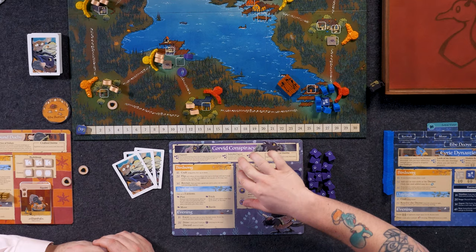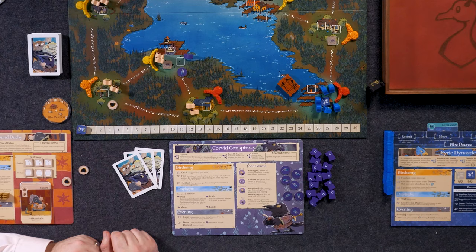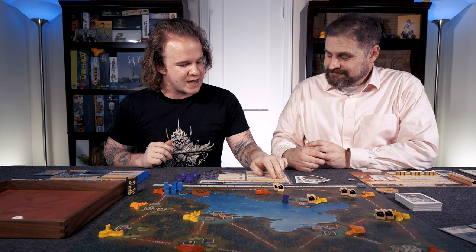Let's swing through Birdsong, Daylight, and Evening — what we're doing throughout the course of gameplay. Birdsong for the Corvid is one of the longest Birdsongs of all the factions. There's a lot happening. It has a staggered order you have to follow: first, second, and third. The first action you can take is craft using plots, face-up or face-down.